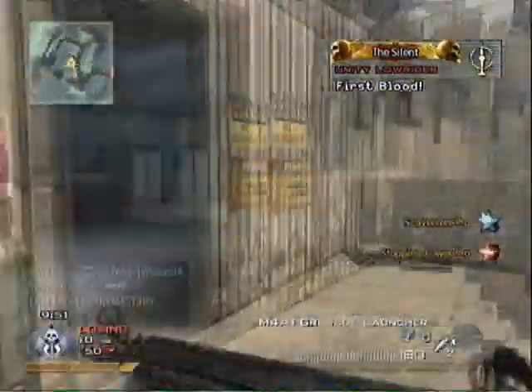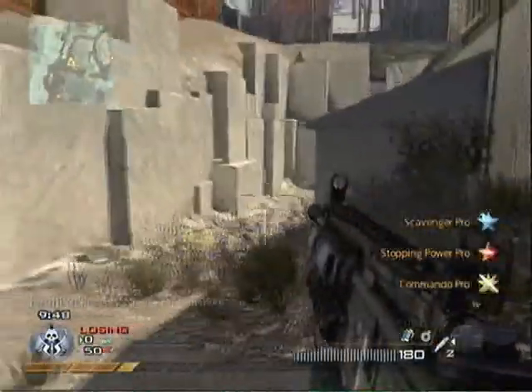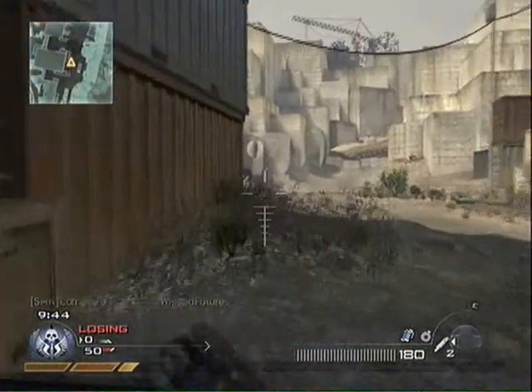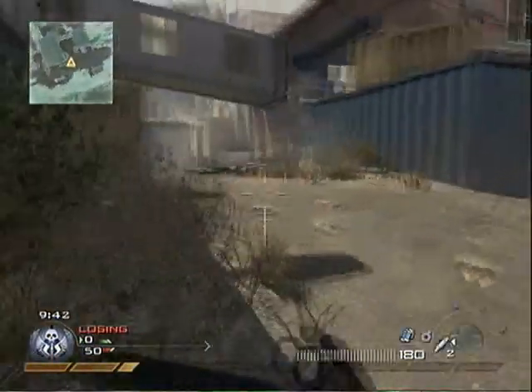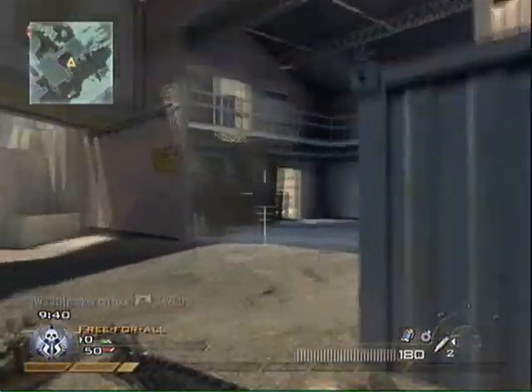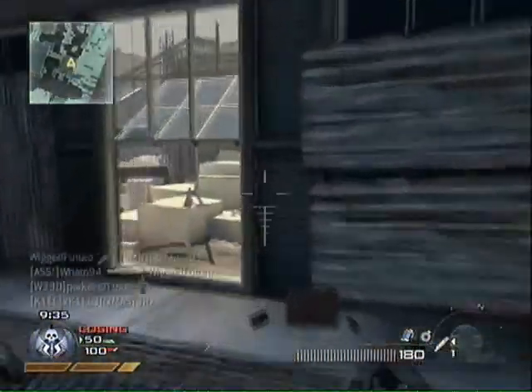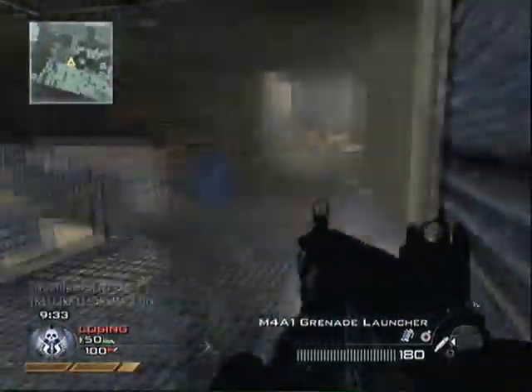I have Stopping Power on and Commando, and I just want to talk about Perk 1s today. I always start with Sleight of Hand 1 for the simple reason that it's the only decent one when you start out.